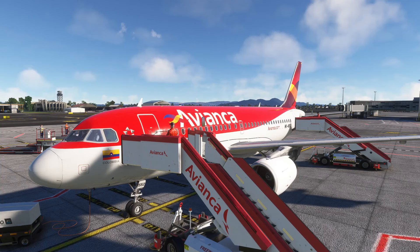Y muy buenas a todos, soy Camilo Piloto Real y el día de hoy estamos con el Airbus A319 de la antigua librea de Avianca. El día de hoy vamos a realizar un vuelo corto, de aproximadamente 30 minutos entre la ciudad de Bogotá y la ciudad de Medellín, el aeropuerto Río Negro. Acompáñame a probar este precioso Airbus A319 estrenándolo en el canal de la mano de Fénix, el desarrollador.